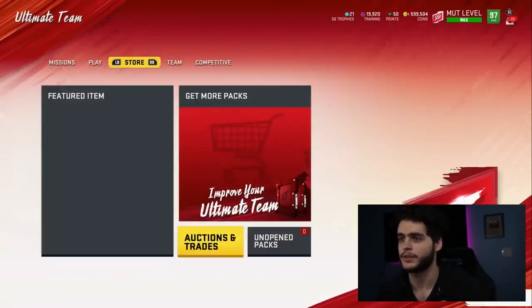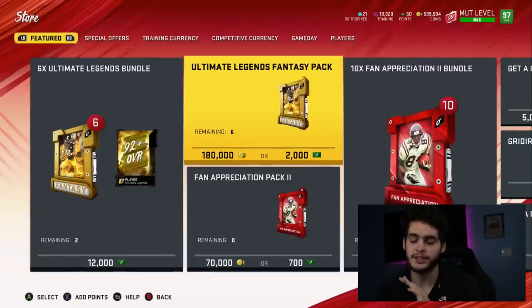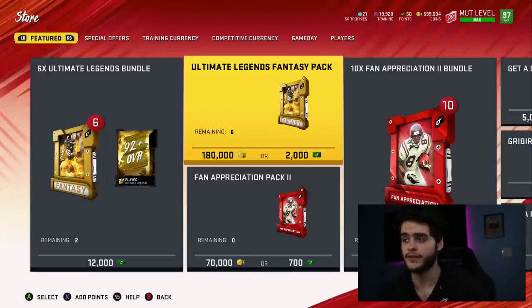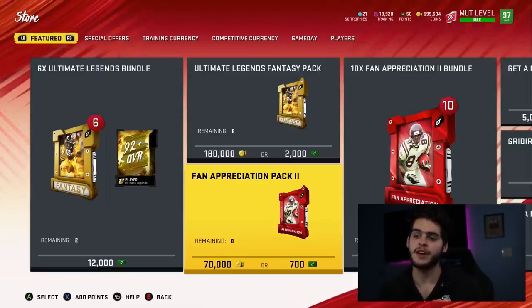We're never going to get that elusive LTD or Golden Ticket pull. CC has a great point — I said yesterday if Ultimate Legend packs are still $180K, I swear. He's 100% right. How can you drop fan appreciation packs that cost less than half of an Ultimate Legend pack but guarantee you like 10 times more? Here's the point: you open up an Ultimate Legend pack for $180K, and you're guaranteed probably a 90-plus player.